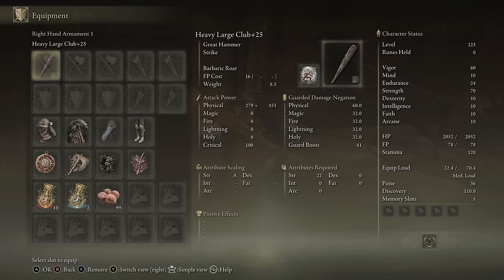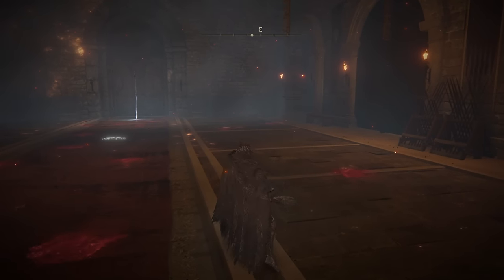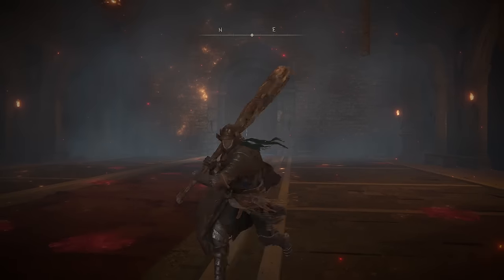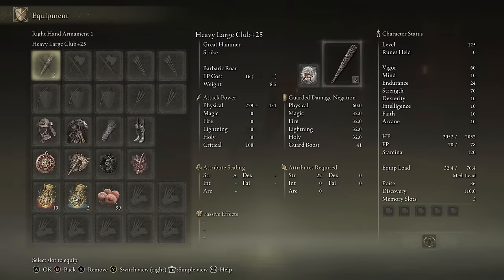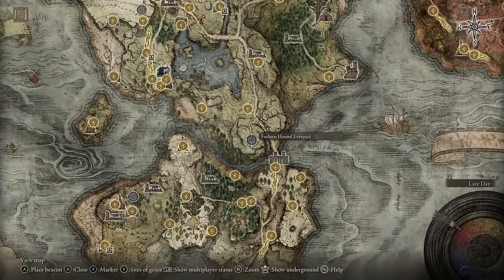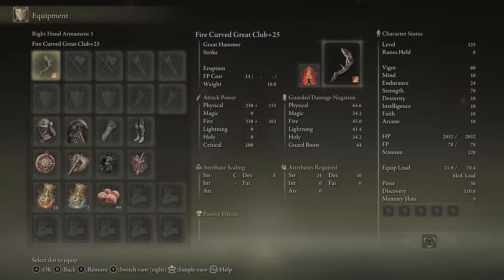Honestly, this is a very solid weapon. It is amazing for strength builds. The moveset in general allows you to keep on so much pressure and you're gonna get a lot of damage out of your attacks. You can also get this weapon very early game. If you make your way to the Forlorn Hound Everjail in Southern Limgrave and then head south, drop down the cliffs, eventually you will find the Large Club near a spirit spring.